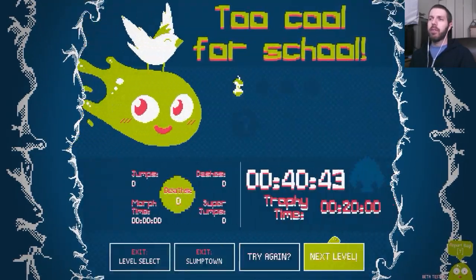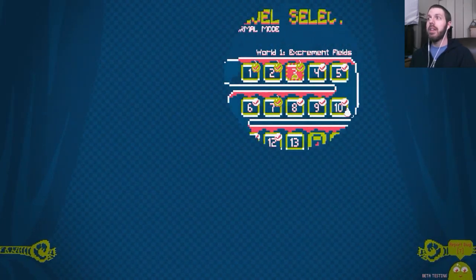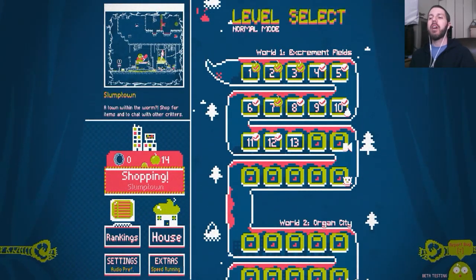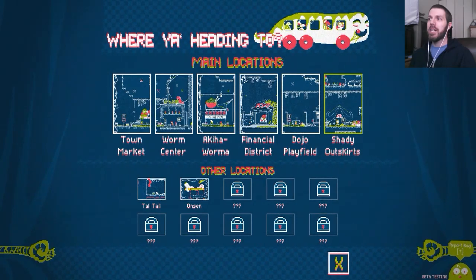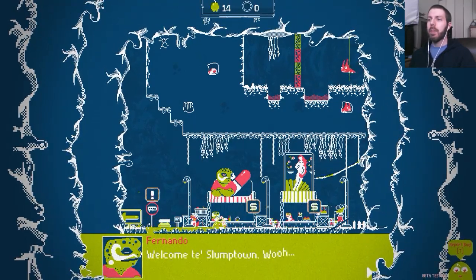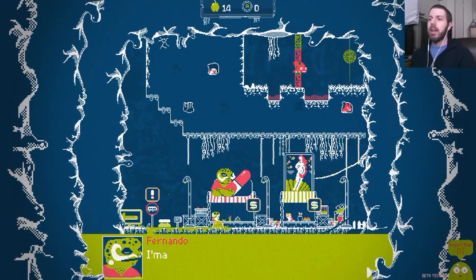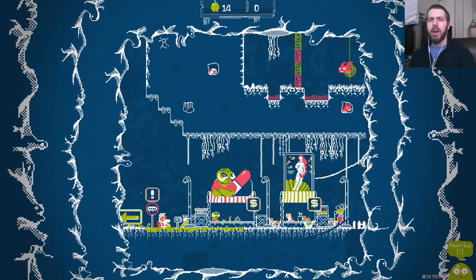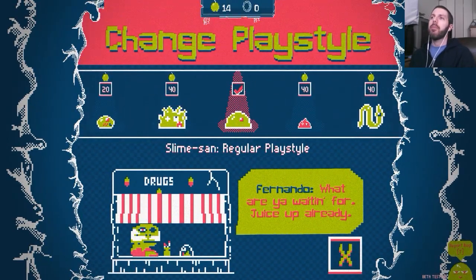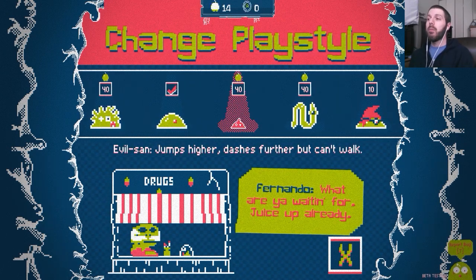Games that get extraordinarily difficult are ones I don't necessarily have the time to commit to getting good at. Let's hop to the level select — I've made it up to stage 13 so far. Heading into the shopping town, there are a bunch of different locations and NPCs to talk to, like this guy who sells different play styles.